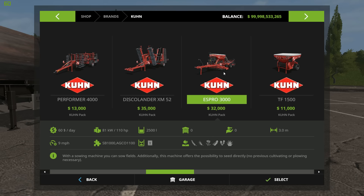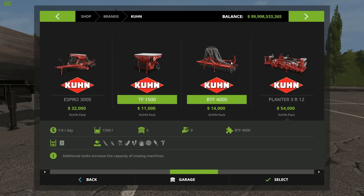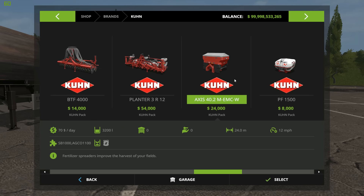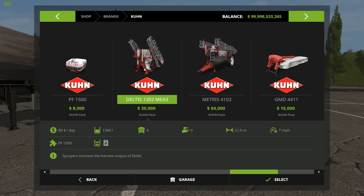We have a seeder here - sowing, no previous. Okay cool, so you don't have to worry about that. This is a digital tank - increases the capability or capacity of sewing machines. You know, when you're doing your sowing with a sowing machine you can sow fields - kind of knew that. Fertilizer spreaders improves the harvest of your fields. Additional tanks increase the capacity of sprayers, and here is a sprayer - increases the harvest output of fields.